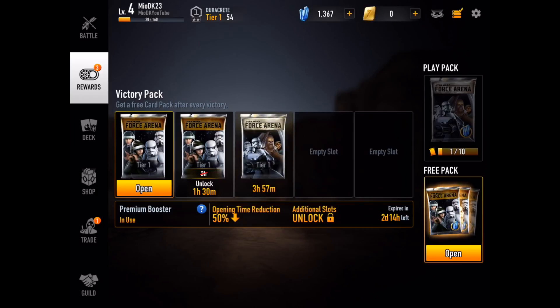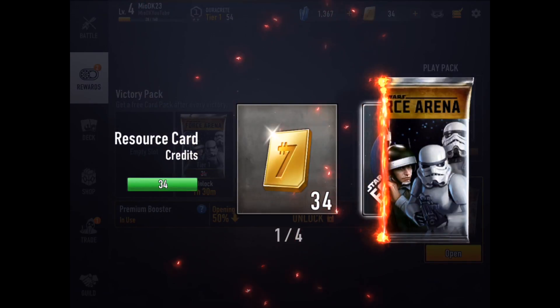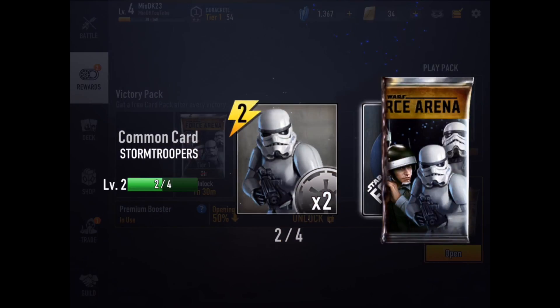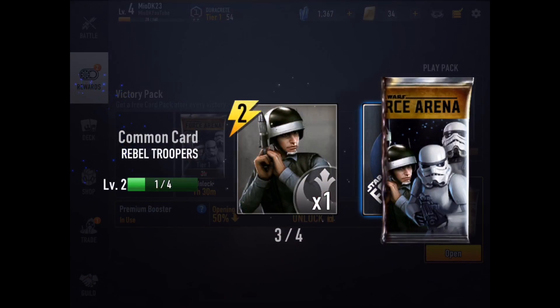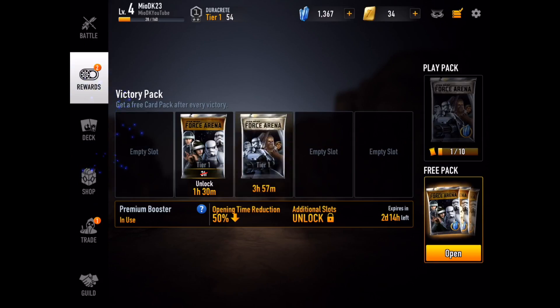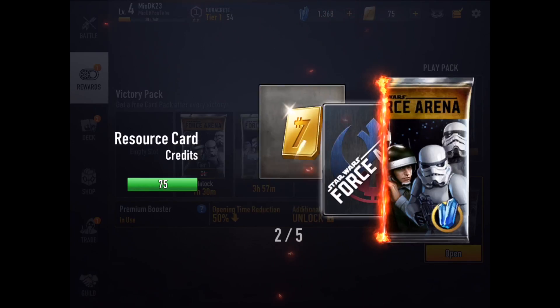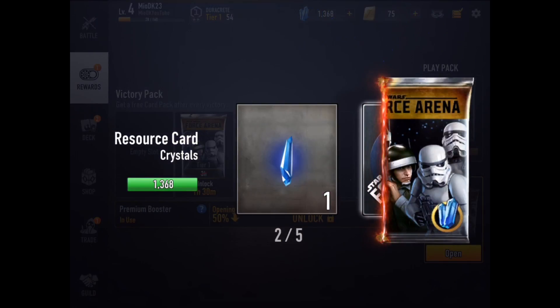Let's open the first pack — it's a Force Arena tier one pack because I was in tier one. Every time you fight and earn more points, you move to a higher arena. We got some gold, some cards, more cards, and even a rare Rocket Stormtrooper. The way it works — I'll show in a second when we go into team building — it's exactly like Clash Royale.